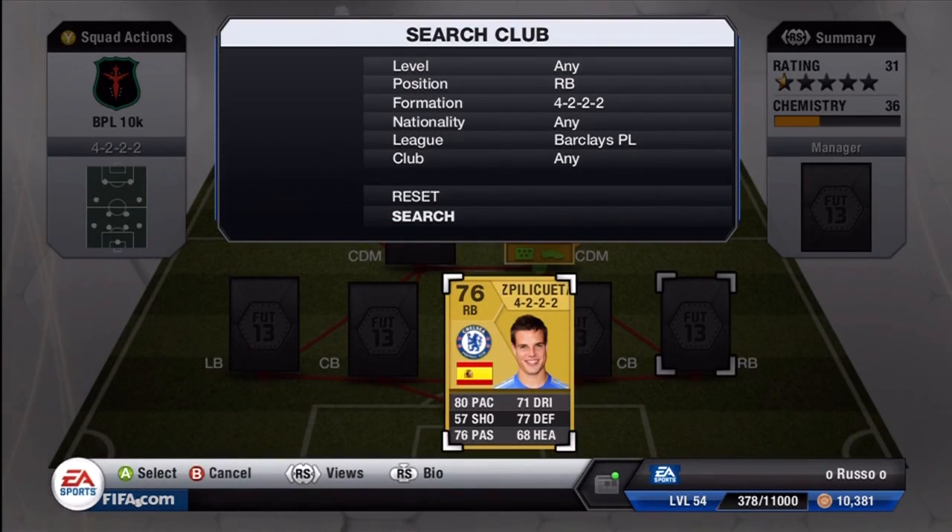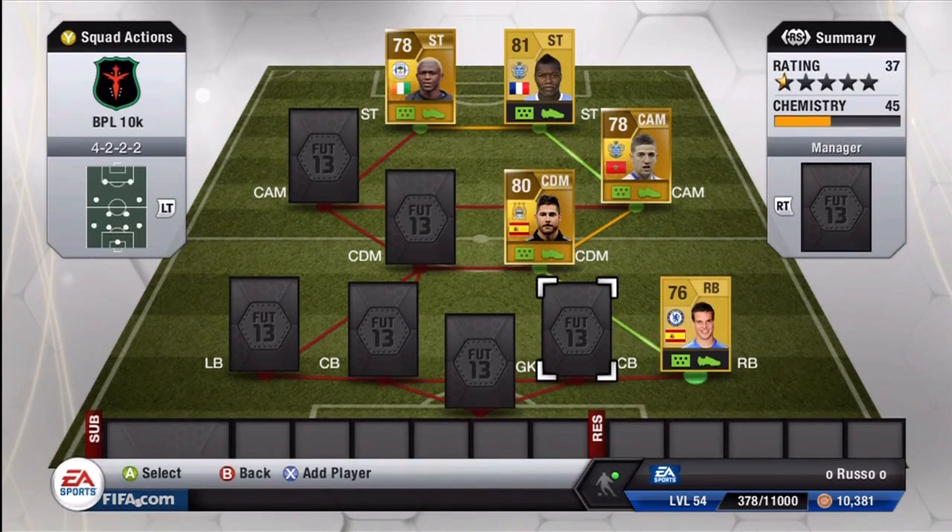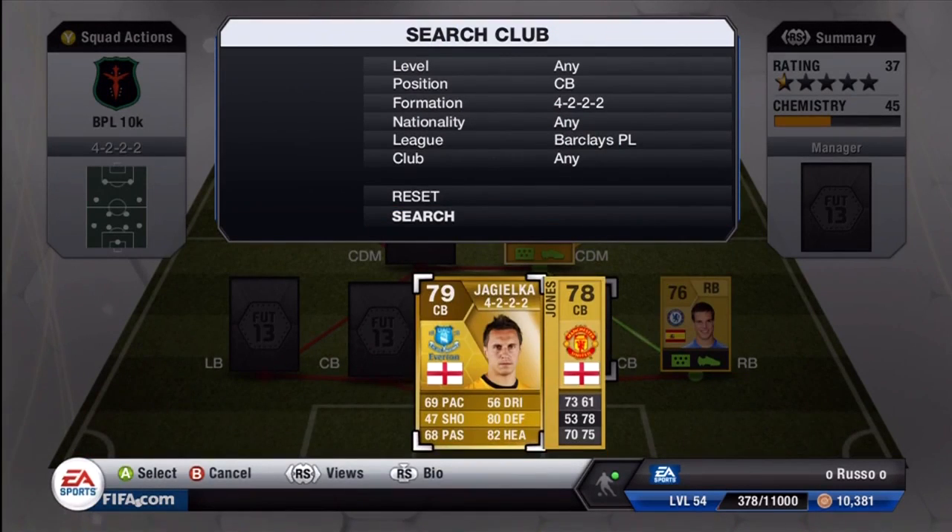From Chelsea at right back, we've got Azpilicueta: 80 pace, 77 defense, 68 heading, and 76 passing. That 76 passing is absolutely brilliant for a right back — you don't get that all the time, and it's a great stat to have, especially for a back that usually runs the wings as most backs do in a four-back formation.